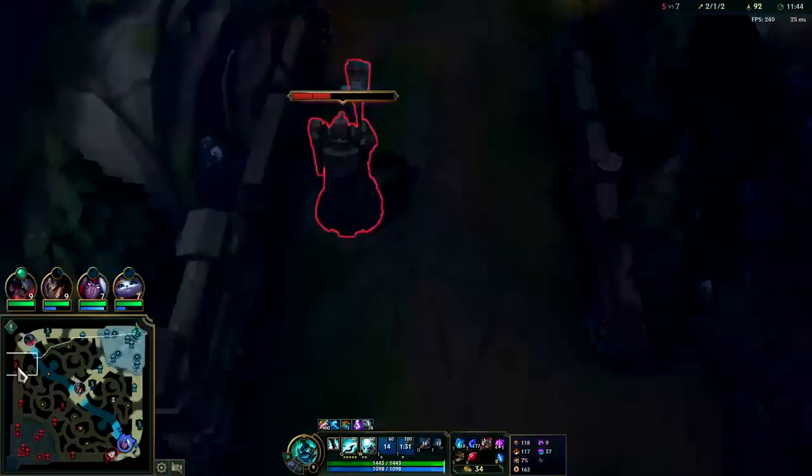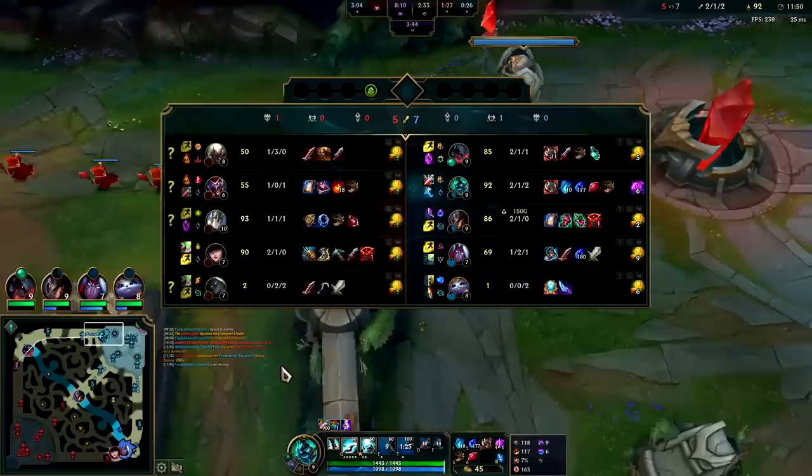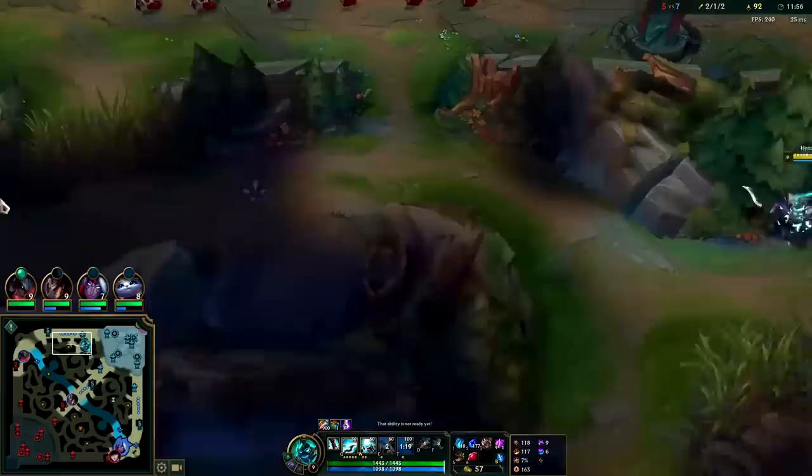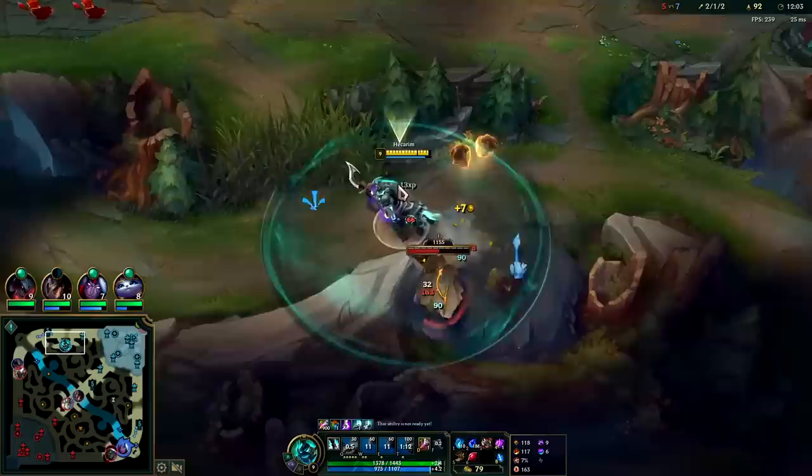The best place to take Rift Herald would be top side to get first turret bonus gold. Plus if Shaco shows up, we could easily win that 2v2 — Aatrox is fed and so am I. You have to show up to every single dragon because Hecarim isn't much of a split pusher — he scales into teamfights generally.